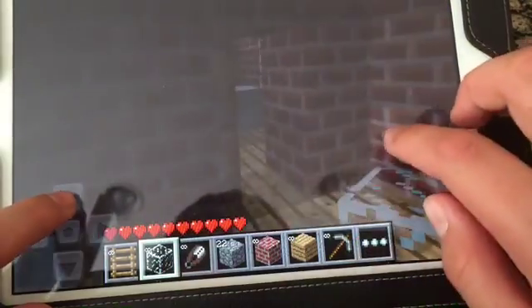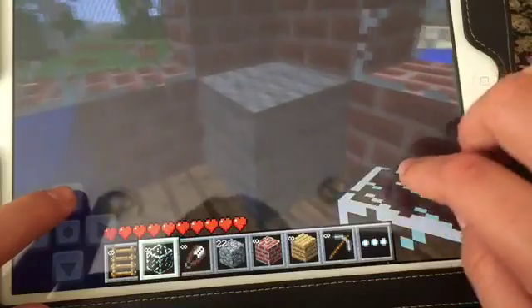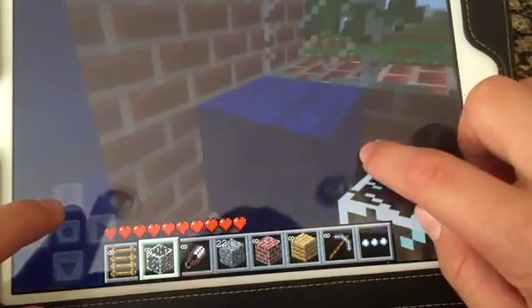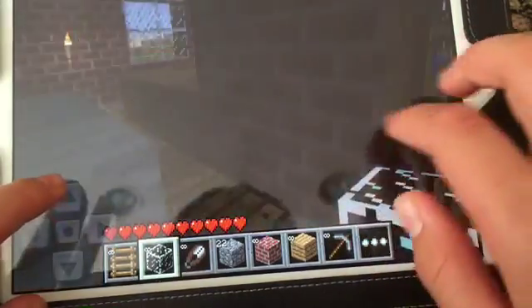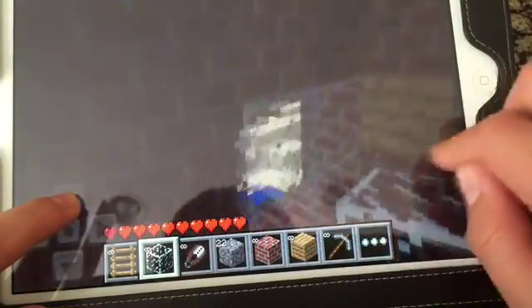Behind this door, I made a bathroom. This block is supposed to be a toilet, this one is supposed to be a sink, and these three blocks are meant to be a shower. Yeah, so that's it for the tour.